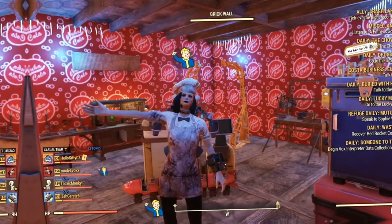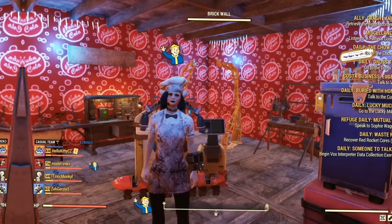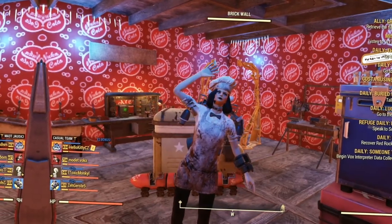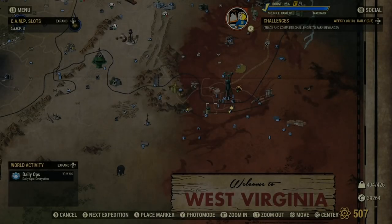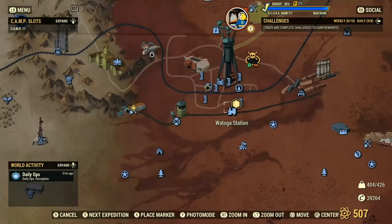Hey fellow wastelanders, in today's video I'm gonna be showing you guys a guide on the railway. We are here at Watoga Station, as you can see right here on the map.